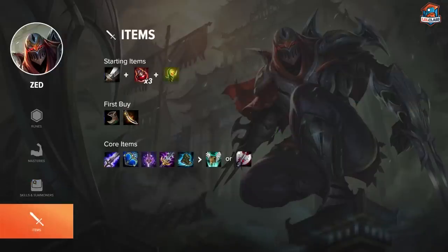For the starting item, I always like to go Longsword with 3 pots. It gives you flat AD and potions to sustain in lane. For the first buy, I like to go Cutlass — a lot of people like Brutalizer, but I still prefer Cutlass. After Cutlass, I build into Brutalizer, then Blade of the Ruined King, and Last Whisper and Youmuu's as my main three core items.